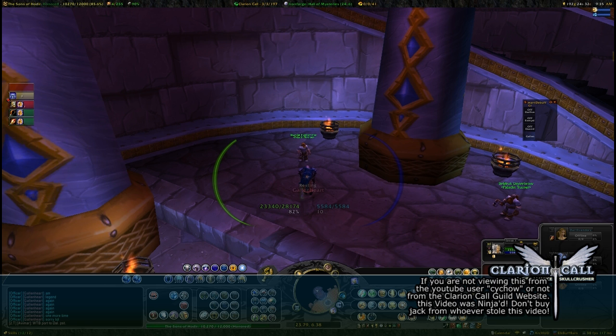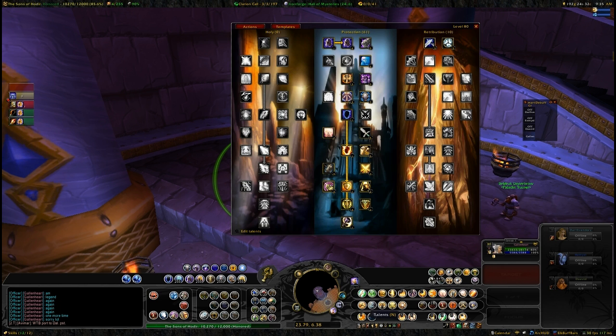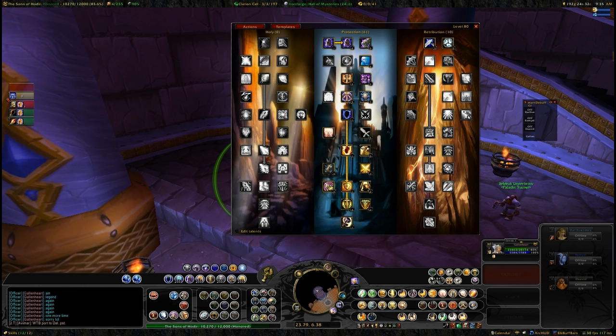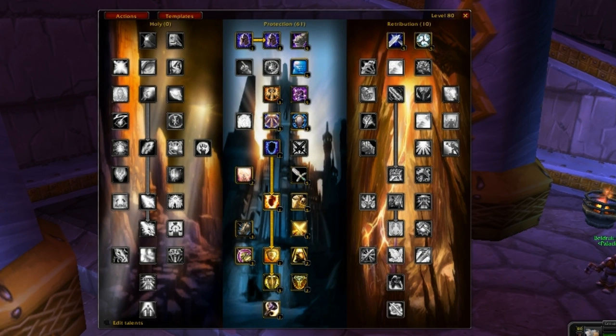For example, my pally. Let's pull it up. Pretty much what it does is when you install it, it takes the place of your talent tree from the Blizzard UI and gives you a much better outlook. You can see all three trees and what points you currently have in talents.